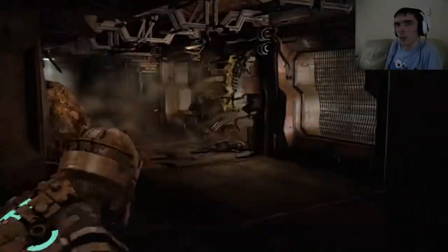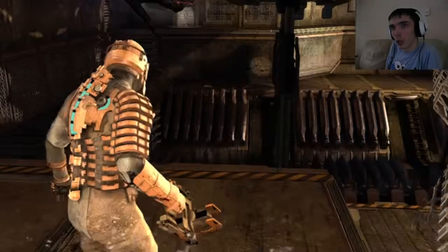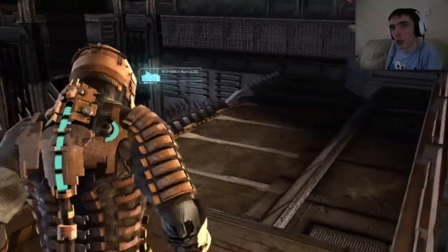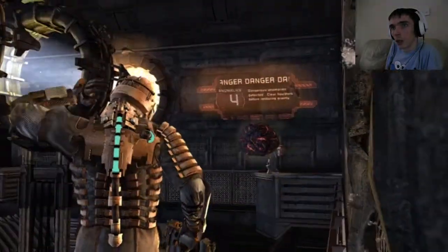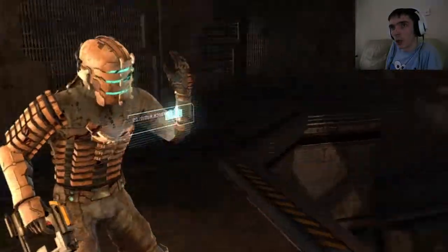I'm probably gonna end up in there soon anyway. Is this zero-G? Entering zero-G. There's a fail-safe on the processing control door — it won't open until gravity is restored.